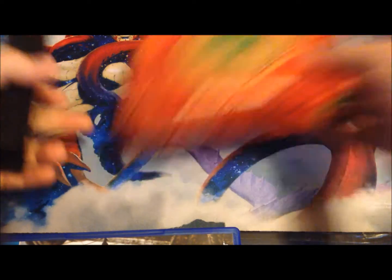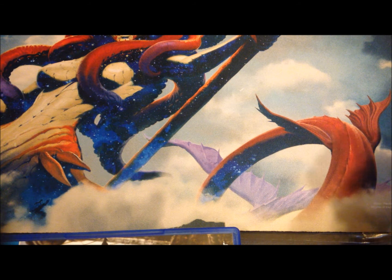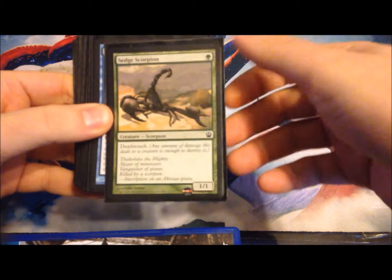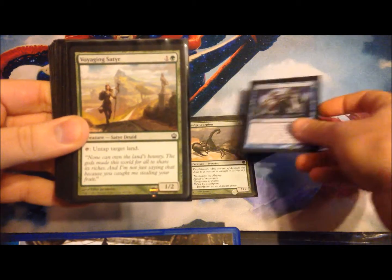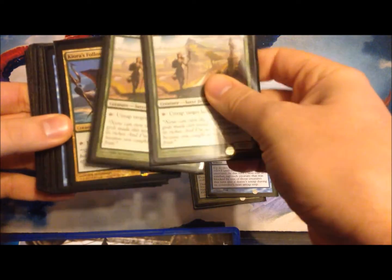So I went green, and obviously I got the Nessian Wilds Ravager which I think was arguably the second best promo after red. I'll just go through the deck in converted mana cost order, so let me know what you think of this deck afterwards. At one drop I've got one Sedge Scorpion, a Triton Tactics, and then at two drop I had two Voyaging Satyrs which were really good.